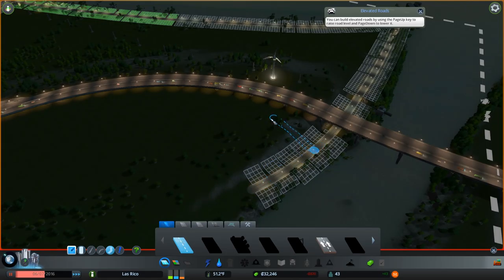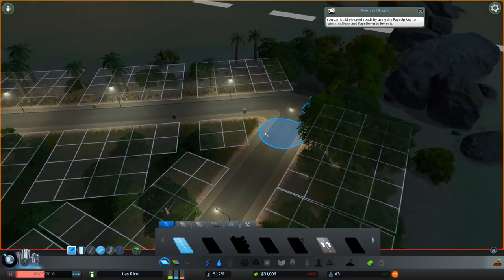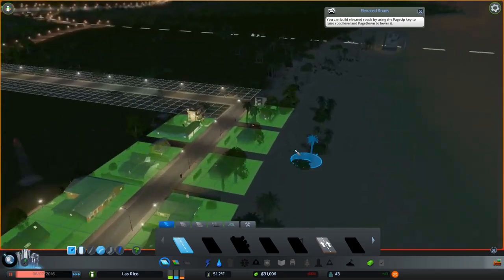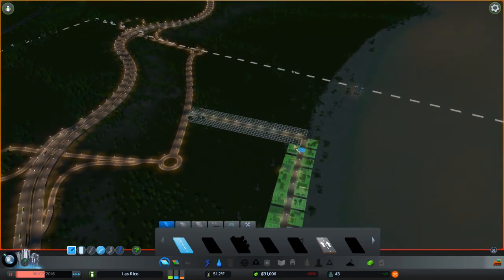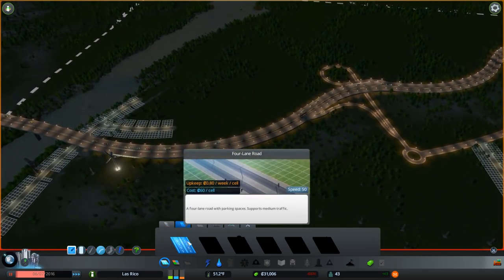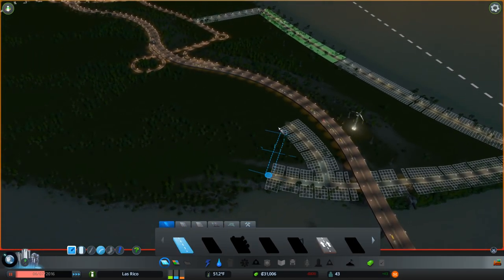Something to notice is that I'm using a lot of small roads. That's important because you create fewer intersections, so there won't be traffic lights. Whenever you have lights, traffic backs up. These small roads are essentially just stop signs or yields — people just kind of yield and go on in. They're also a lot cheaper. Starting off with medium roads would be much more expensive with higher upkeep costs.